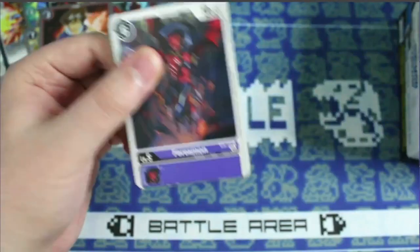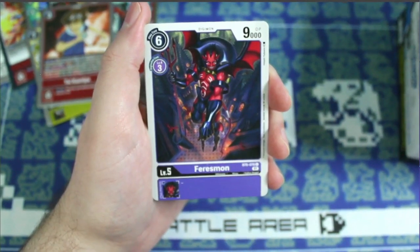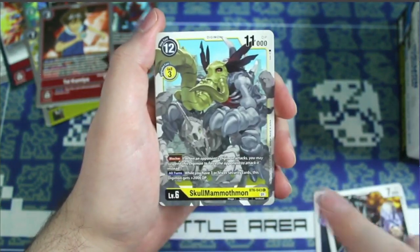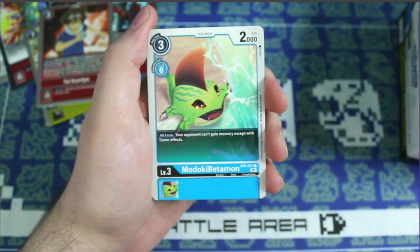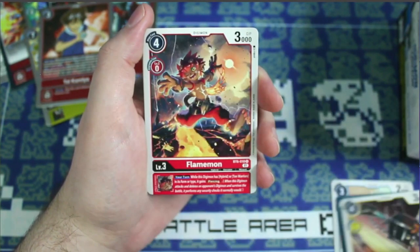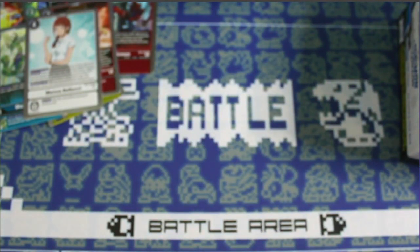Still getting used to using a DSLR to film, so bear with me as I make adjustments — the only way I'm going to learn is to just do it. We got Fairymon, GigaDramon, SkullMammothmon, Bakumon, Eosmon, Genkaimon — as I destroy the pronunciation — Modoki Betamon, Blasted Disaster, Mimicmon, Flamemon, a rare Minervamon and a rare Majiramon — another blue memory digivolution source.